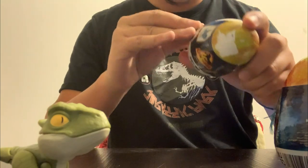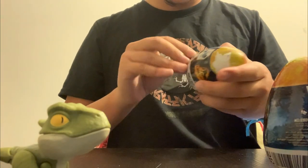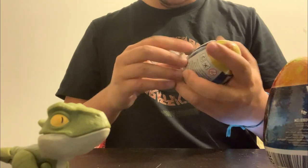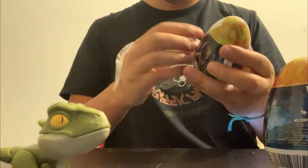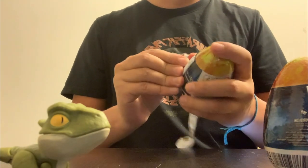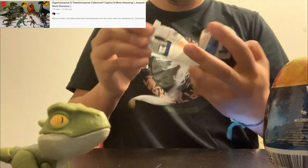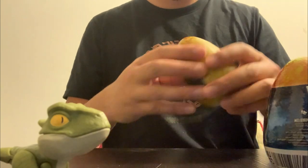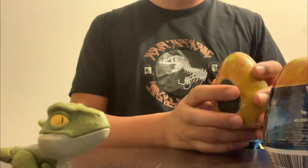I'm just gonna start by pulling here where it says to pull. Let's give it a try. I mean, I'm not exactly sure what to expect — I didn't look at the collector sheet or anything like that. My good friend Pro C — go check him out — mentioned that these eggs are now separated, with slime in one part and the dino in another part.